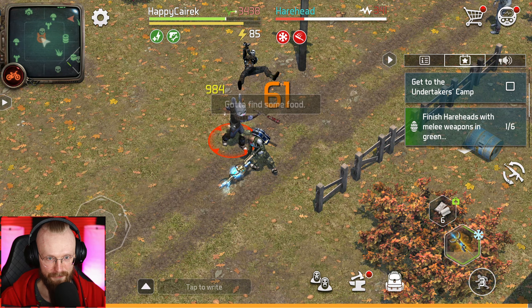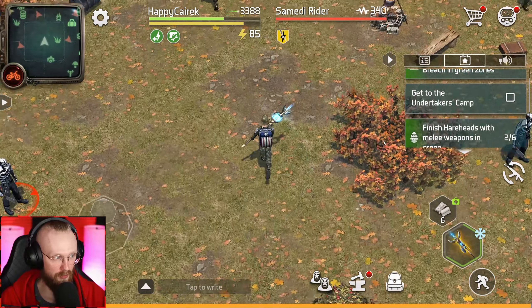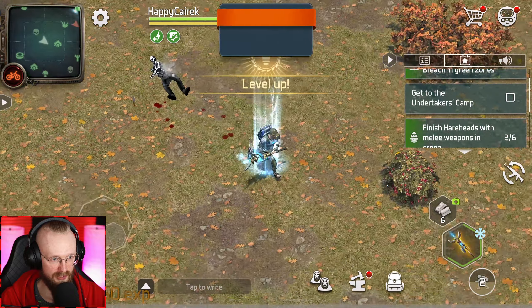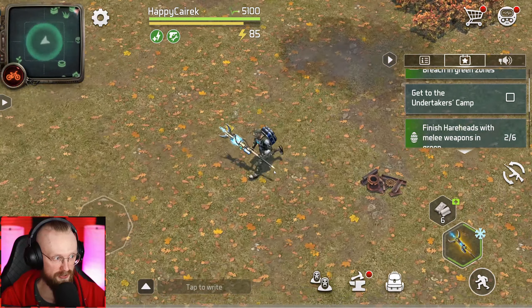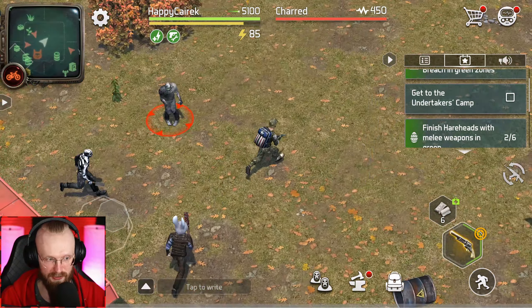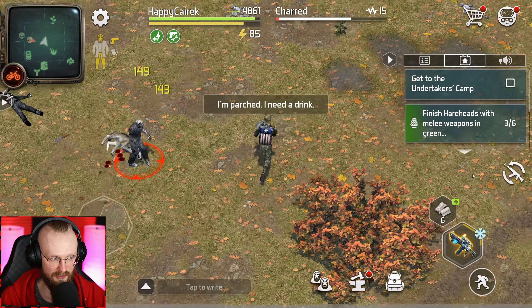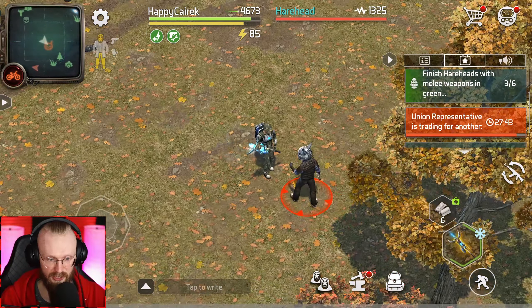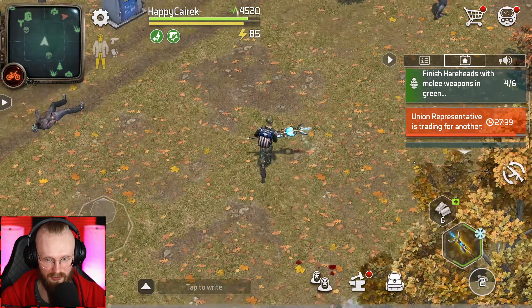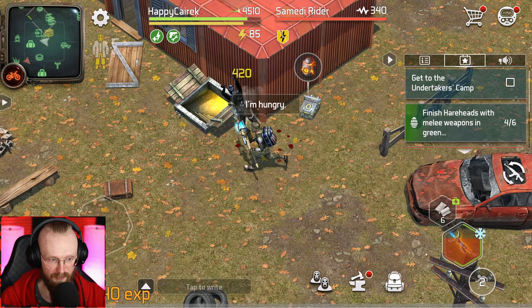Now we have only two more tasks left: exterminate the breach in green zones, and finish hairheads with melee weapons in green zones. So let's prepare — I went back to the base and now we're hopping back into the quiet grove. I brought a melee weapon with us, so let's test it out. I already see one hairhead — let's kill it with the melee weapon. Did that count? Yes, that counted. Two out of six — we need to find one more.